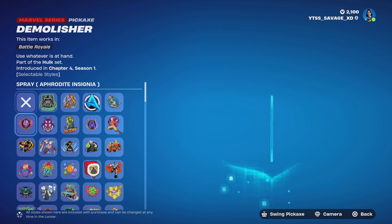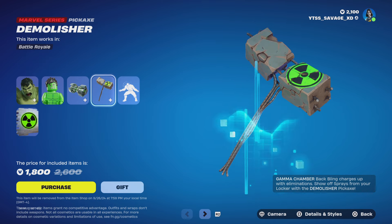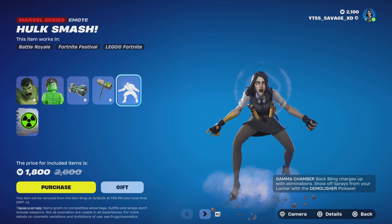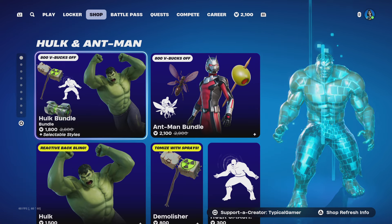Sprays — basically, if you have any sprays, this pickaxe will allow you to spray it. It also comes with the Hulk Smash emote and the Warning Gamma Raze spray.